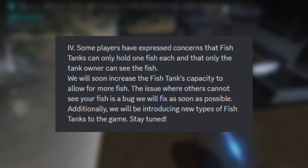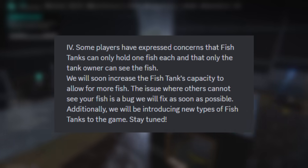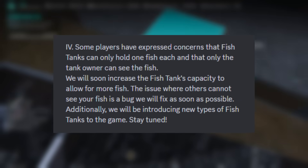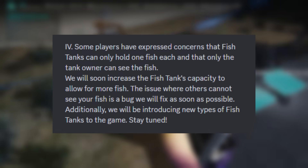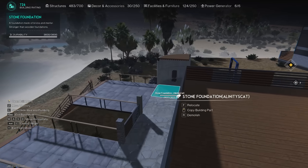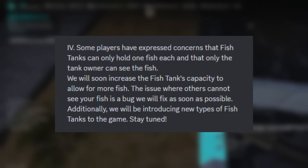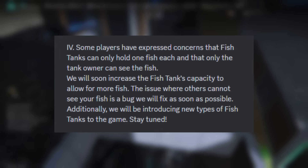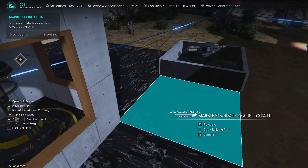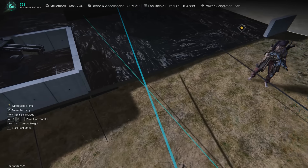For question four, they address fish tanks. The capacity of fish tanks will be significantly increased, and a bug preventing others from seeing fish will be fixed. Obviously if you catch fish you can include those in your tanks for a nice uniqueness, but currently sometimes other players cannot see your fish. New types of fish tanks are also going to be introduced — hopefully different shapes and sizes — which could add cool dynamics and allow better incorporation into builds.